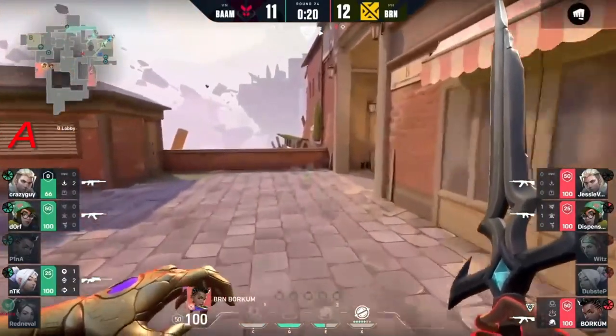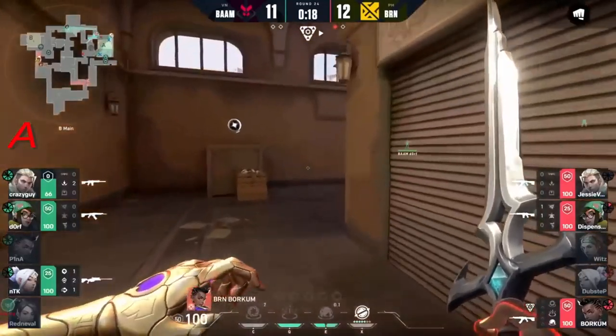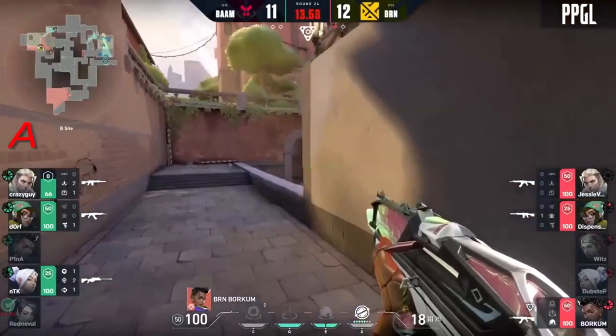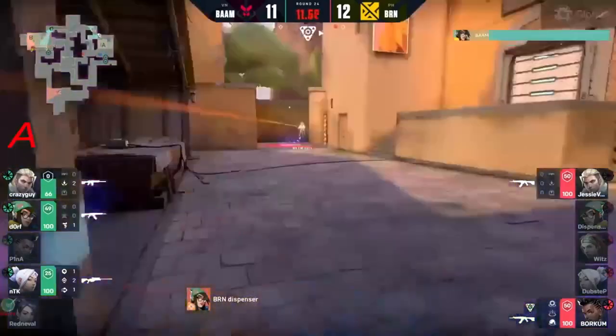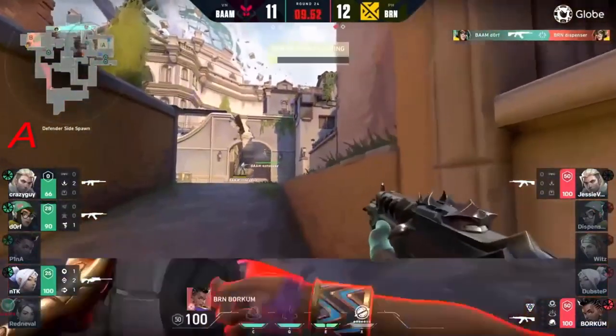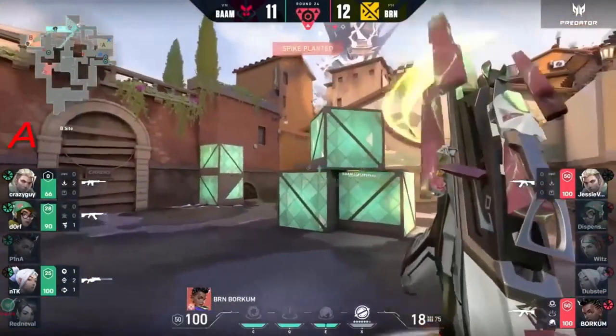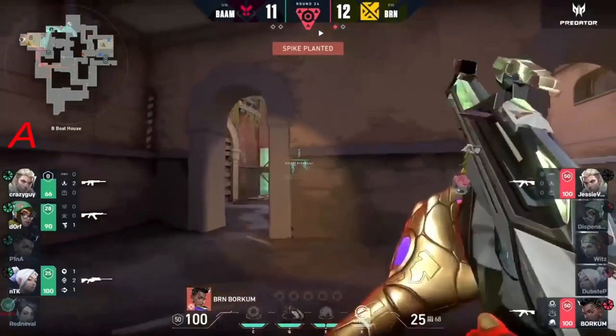They've kind of doubled themselves up, second-guessed it and B site is going to be the baby for Bren. Nano swarm is there - dorf hears it, activates it just in the nick of time! But he does not hit the kill on the one who is carrying the spike. It's going to be the 2v3 retake once more unfortunately.